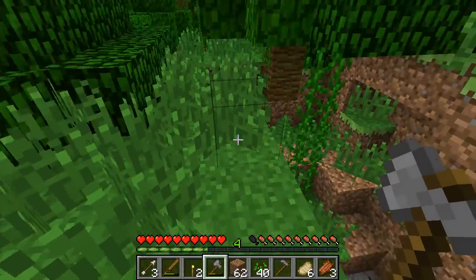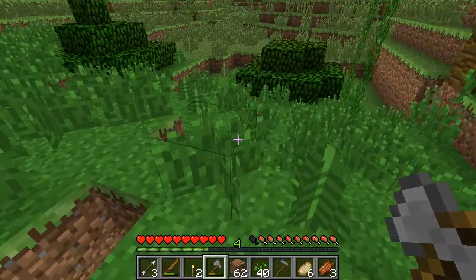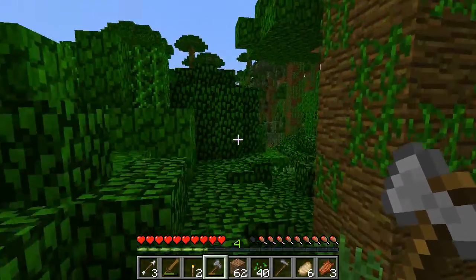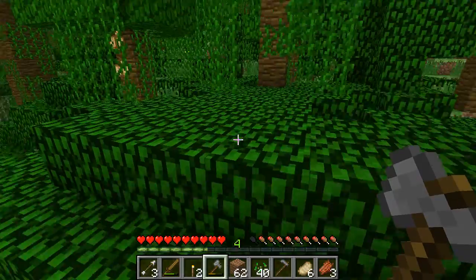Oh, I saw some cocoa beans over here. Oh, there's coal there too. I'm not going to go there right now though, because I don't think I have a pickaxe. I have enough stuff to make one though, so once I get these cocoa beans I will make a pickaxe.